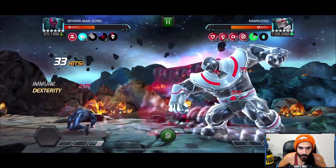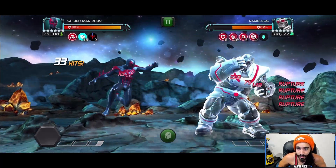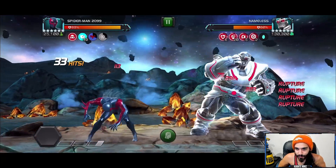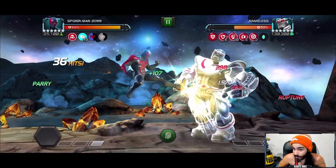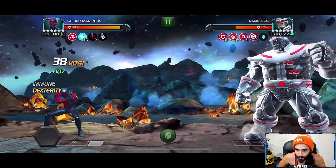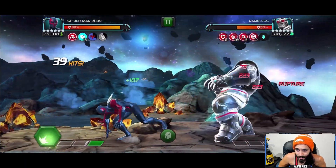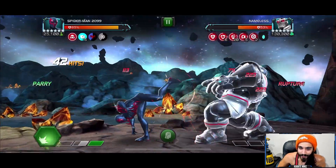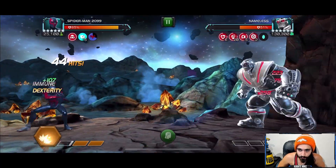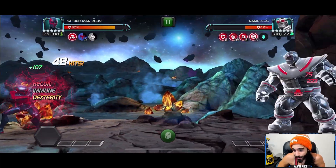He has a couple different phases, but honestly if you're using Spidey for this you don't even have to worry about any of them. The phases pretty much happen when you're beating specials — he'll give you reverse controls, or he'll go stun immune and get a bleed passive. In the first phase you can't hit him for a bit, that's why I didn't hit him. In this phase he evades for a second — just don't hit him when he's going to evade. Below around 40% he goes stun immune, so watch out for that.